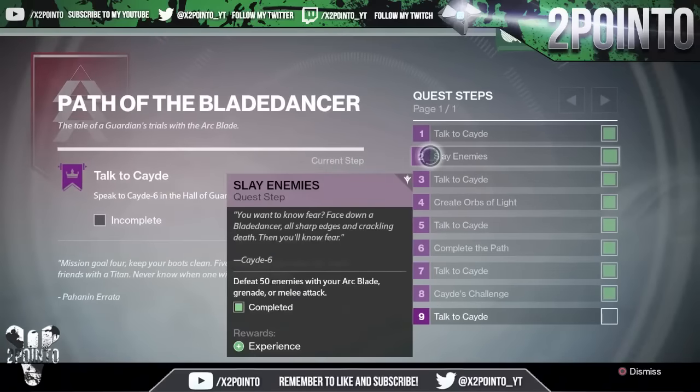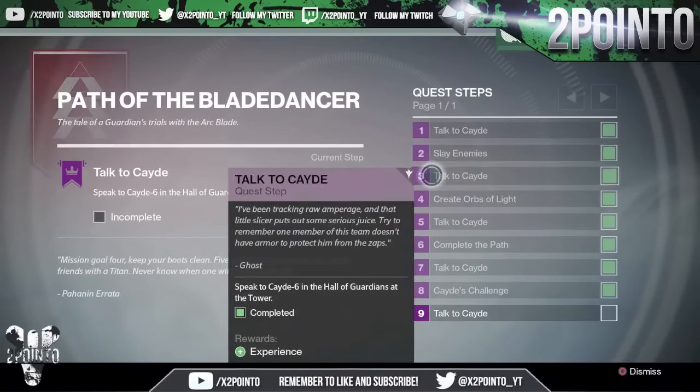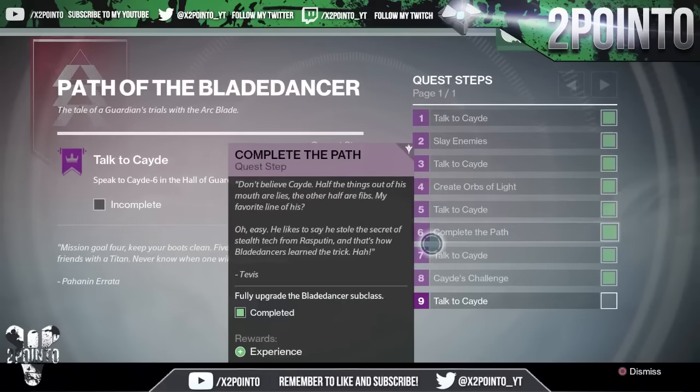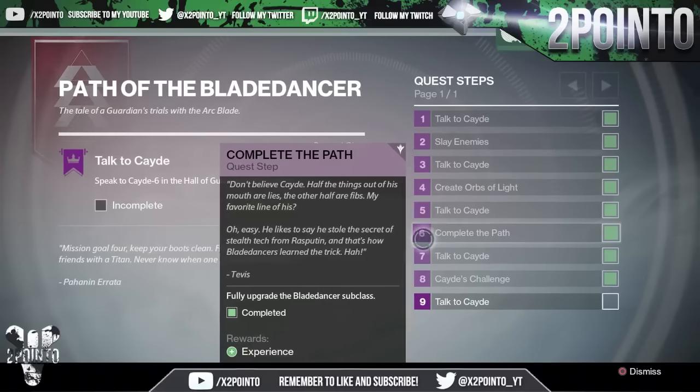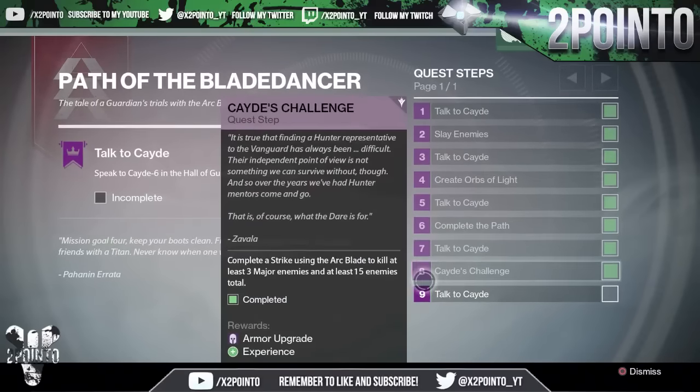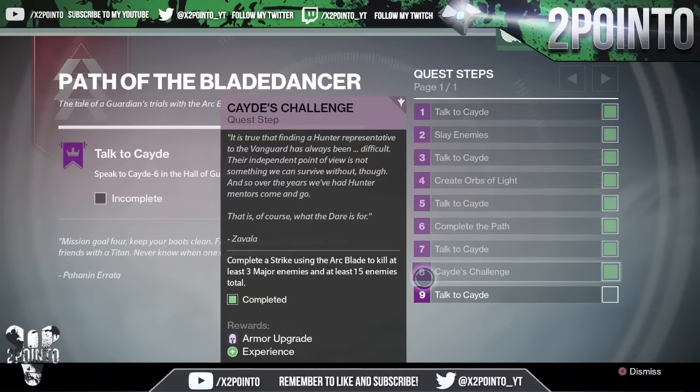The first step was to defeat 50 enemies with Arc Blade grenade or melee attacks. The next step was to generate 25 orbs using Arc Blade. After that, we had to fully upgrade the Blade Dancer subclass, which I imagine most of you have already done. The final step - which is probably the most difficult but I found a pretty easy way to do it - was to run the heroic strike. As I recall, this is Omnigul, which actually made it pretty easy. The task was to complete a strike using Arc Blade to kill at least three majors.